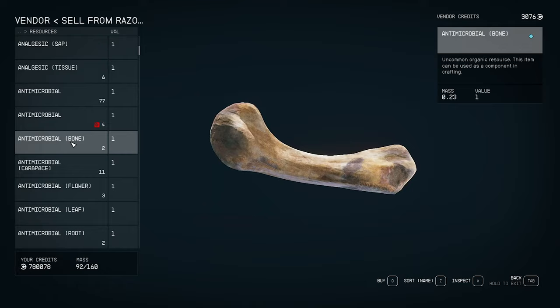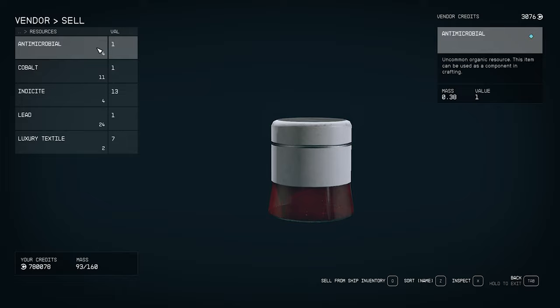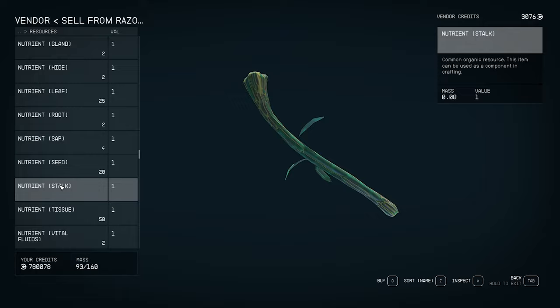Here's a trick to remove the stolen tag from items: sell the stolen items to a vendor, then immediately buy them back for the same price in the buyback tab. When you get them back, they're no longer marked as stolen. You can have stolen items on you without trouble as long as nobody saw you steal them — contraband is different, but regular stolen loot won't get you in trouble.